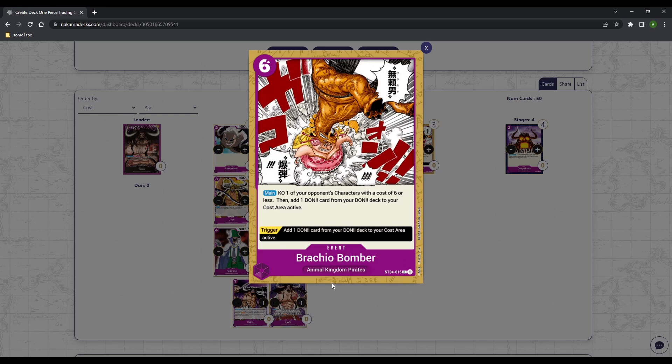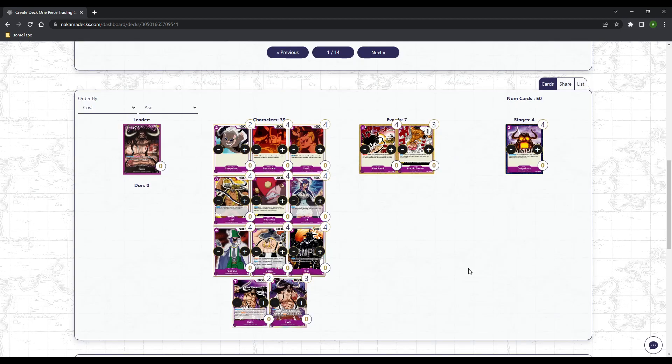I only play three Brachio Bomber. Its trigger ability is pretty phenomenal. I just don't like having multiple copies in hand when I'm staring down a seven-cost. If I'm staring down a Doflamingo or a Kid, it feels real bad to have Brachio Bomber. But if I'm staring down a five-drop Luffy or Basil Hawkins in green, the Brachio Bomber feels phenomenal. I'm kind of unsure about it at four — I kind of like it at three. Sometimes I only want two, but then I play the mirror match and I feel like I need it. As soon as you draw your promo, you can kind of take over the game from there.